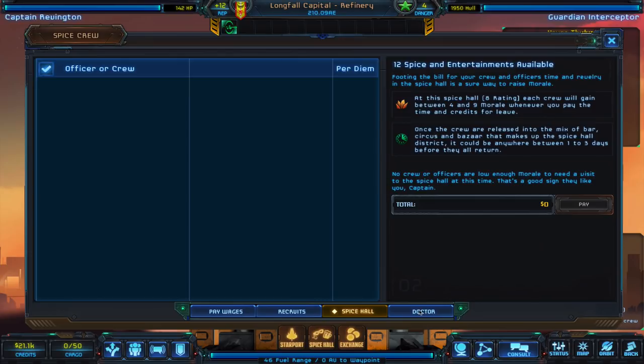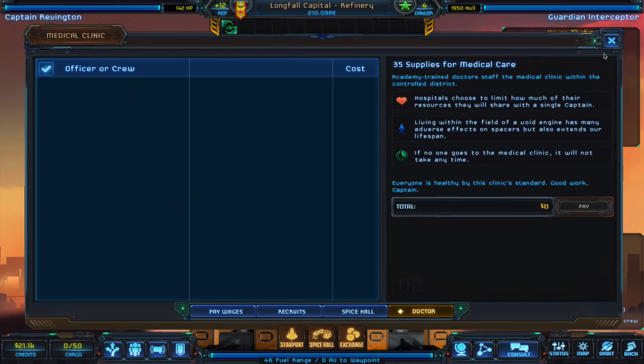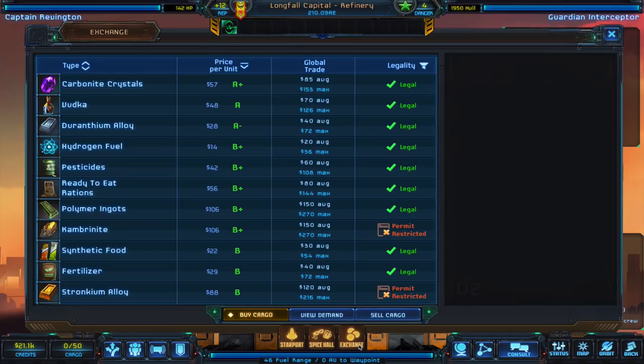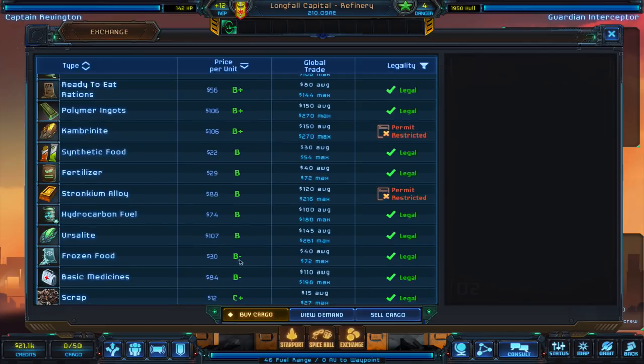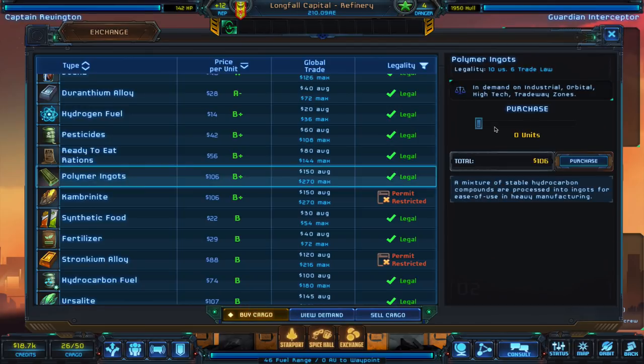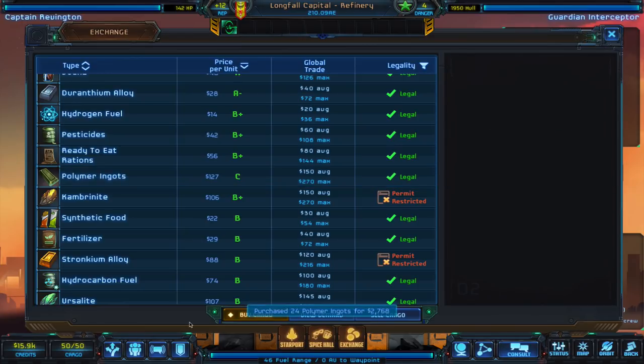So we got everyone spiced up. No one needs a doctor, so that's good. We have 21,000 credits from completing that mission. Everyone's paid and happy. Let's take a look at the exchange here — this is where we're going to be able to buy and sell cargo. We don't have any permits yet so we're restricted, but medicine is always a good one. It's in demand on a variety of planets, so I'm going to go ahead and purchase some of that. Polymer ingots is another popular one, and now our cargo is full.